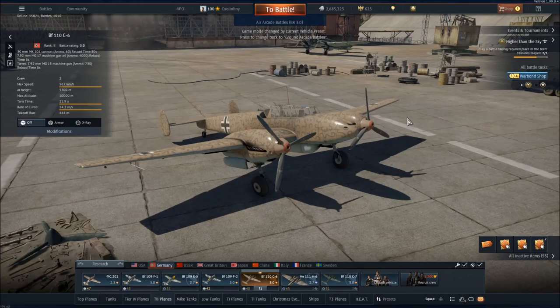Convertible RP functions the same as regular RP but has the ability to be used on any vehicle that you are able to research, sans squadron vehicles, and only with the use of Golden Eagles, the game's premium currency.